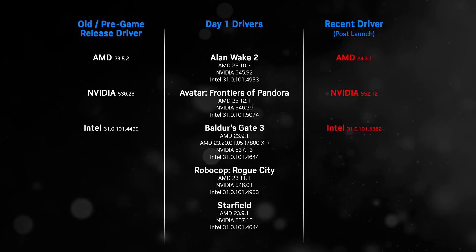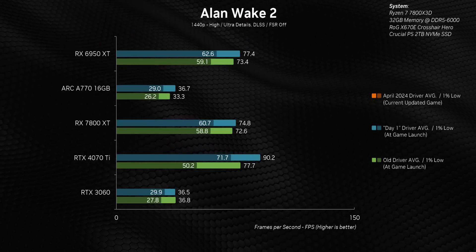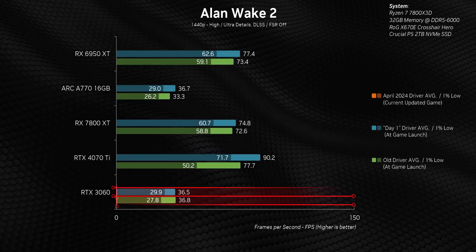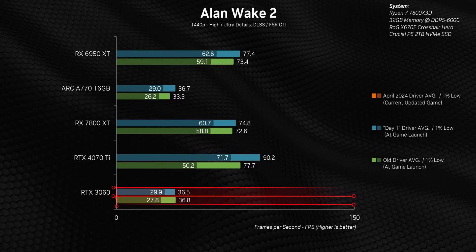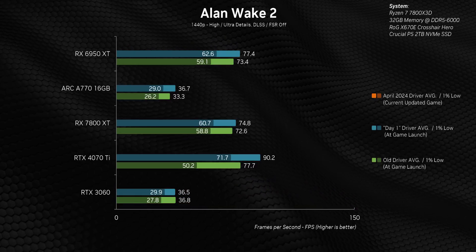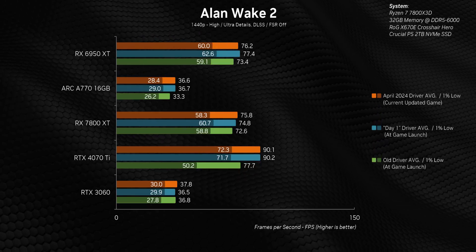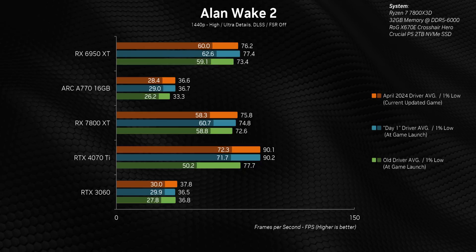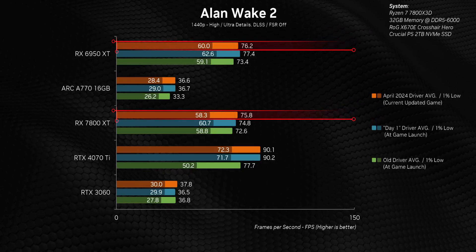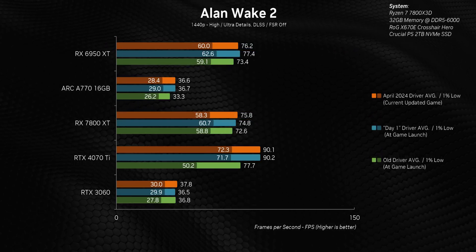Starting with Alan Wake 2 — comparing old drivers to the optimized ones — every single card ends up getting higher frame rates with GPU updates specifically implemented for this game. The only exception is the RTX 3060, which probably lacks the horsepower for playable frame rates at 1440p in the first place. Months later, with numerous driver and game updates, nothing's really changed when margin of error is taken into account. In fact, the AMD cards have actually seen a very minor degradation in their 1% lows.